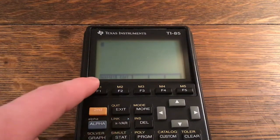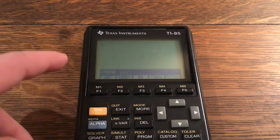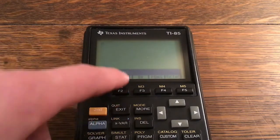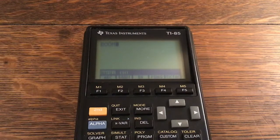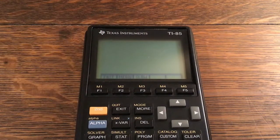Let me show you program Boom. I'm going to click Program, go to Names by clicking F1, and Boom is my second option so I'll click F2 to select it. It's going to bring it right up, and I'll click Enter to run the program.